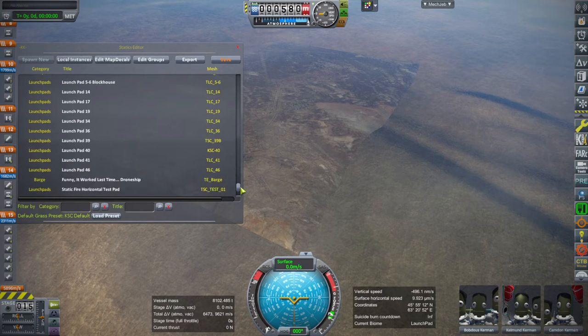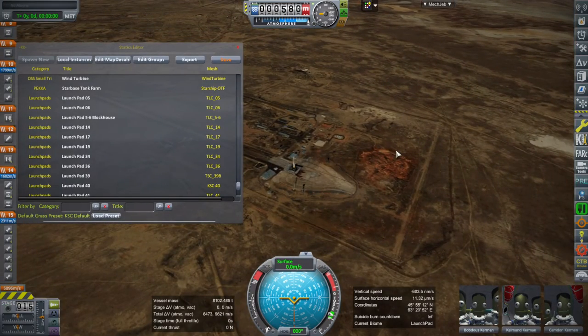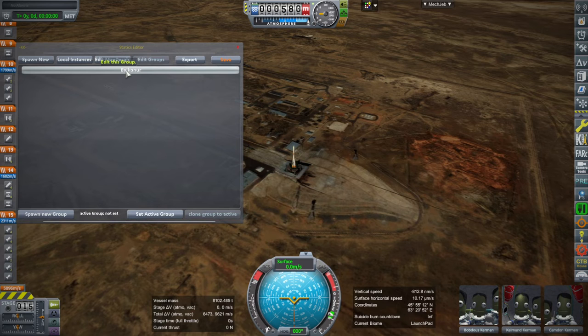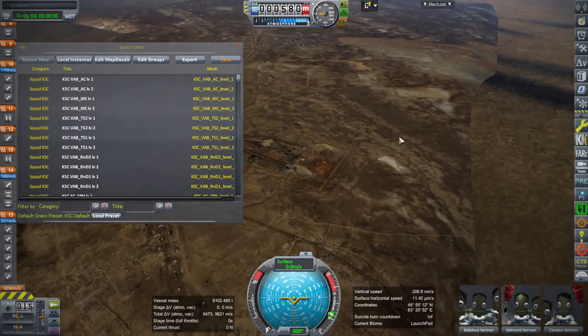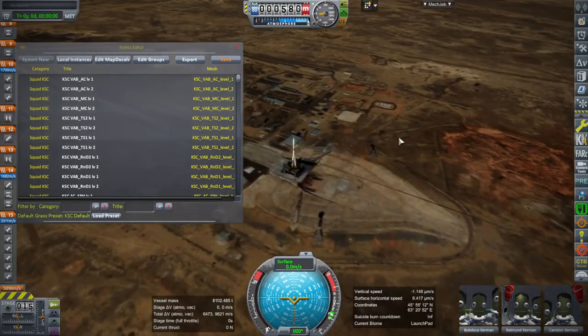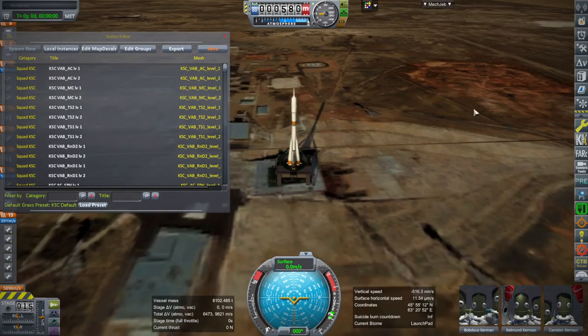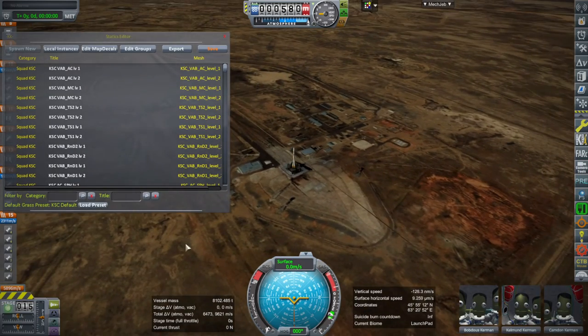The problem is that doesn't seem to translate from install to install. If I tried to give you the locations, the instances might not end up in the same place. Maybe if they're all in the same group — like there's a group called Baikonur here — maybe they'll hang out together properly, but they seem to shift around sometimes. When Pekka tried to give me something for Boca Chica it didn't show up in the location; I had to place it manually.